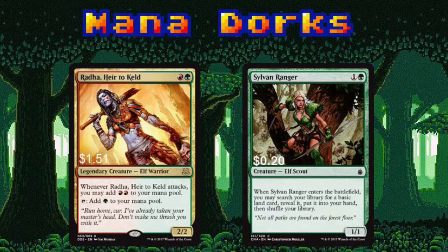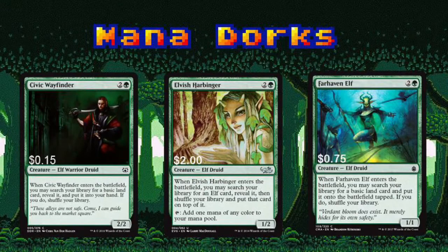Sylvan Ranger is the first of four elves in this deck that tutor for lands when they enter the battlefield. Who knew that having lands in your hand with Mina and Den on the battlefield was a good thing? Civic Wayfinder and Farhaven Elf have arrived to continue the time-honored tradition of putting lands in our hand. Elvish Harbinger is one of my favorite elves — she can tutor you out whatever elf you need, and there are some spicy elves coming up that you'll want to be able to snag.